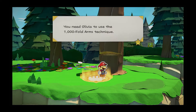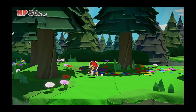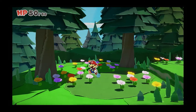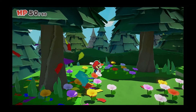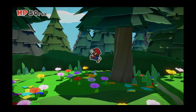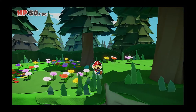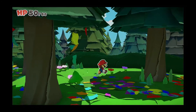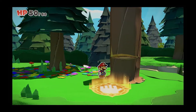We need Olivia to use the thousand forward arms technique, but we can't do that just yet because Olivia's missing. So we're going to try and find Olivia. Maybe we can smack some of these trees — that's not it. Maybe Olivia's in the same tree that we were in. No, it doesn't appear to be the case.